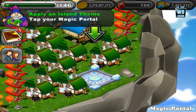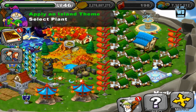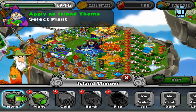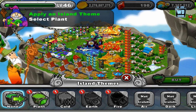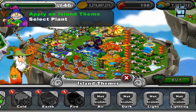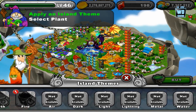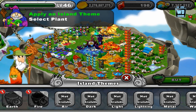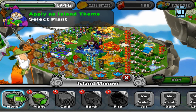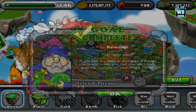We have to use this portal here, and I'm guessing you have to buy it — why would they just give it to us? Let's go into island themes. At the bottom it says plant, and then you have cold, earth, fire. Air is not available, and dark, light, lightning, metal, and water are not available either — you have to buy those. I'm trying to tap on the other islands but it's telling us to tap on the plant one.